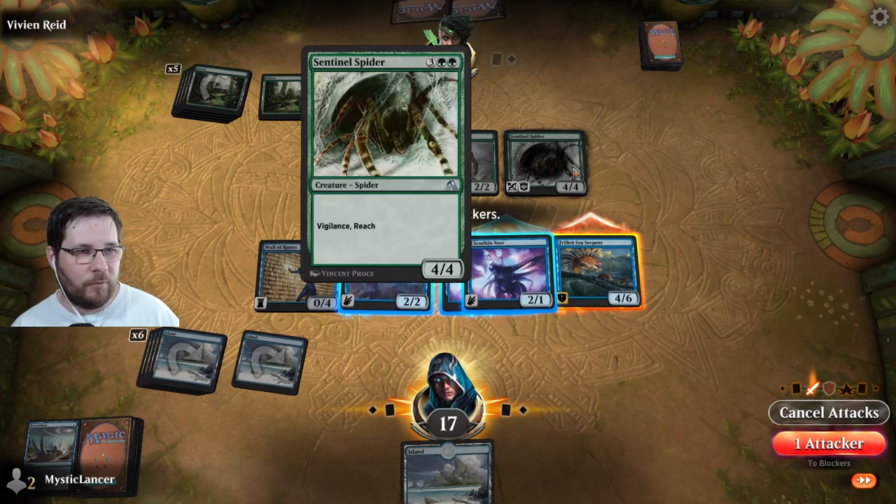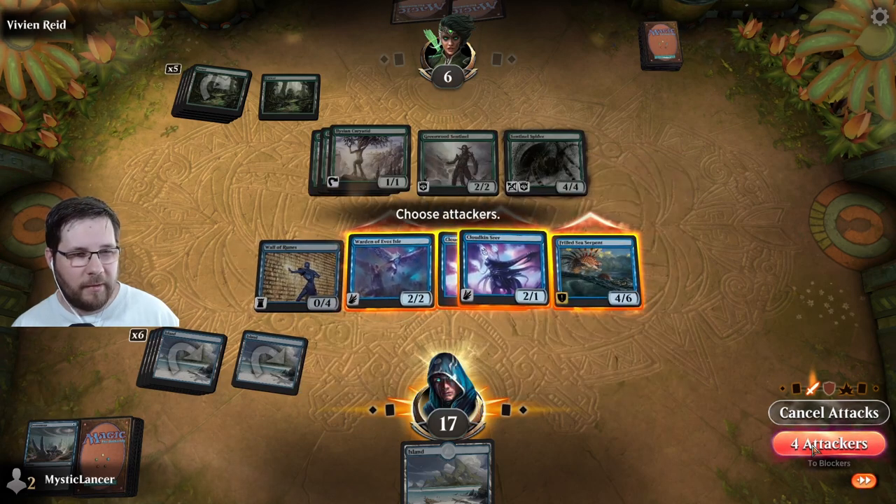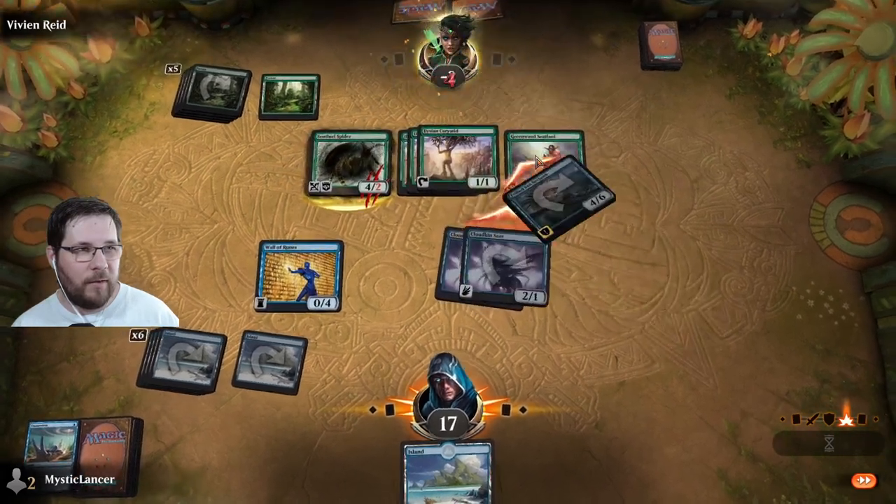They only have one creature with reach that can block our flyers. So if we attack with all three of these, they can only block and kill one. The other two should get through and we win the match.